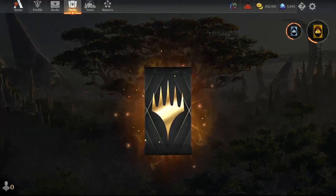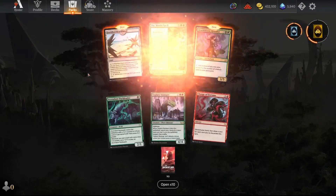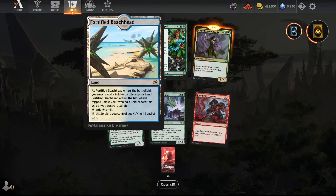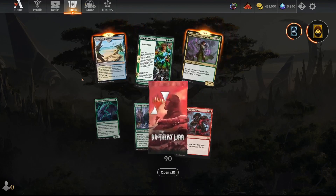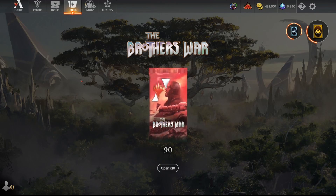Let me open one more golden pack — let's see what the mythic is. The World Spell — that's a cool one, really like this for Soldiers. You might see some Soldier videos on this channel during standard. Already, thank you all so much. Hopefully you learned something about the golden packs. The moral of the story is: if you have 90,000 gold — really any amount that'll buy you at least 10 packs — get the golden packs. They're so worth it.